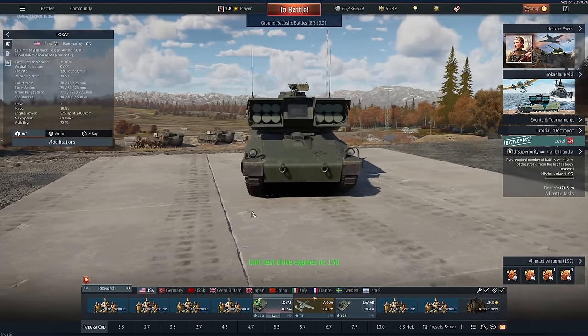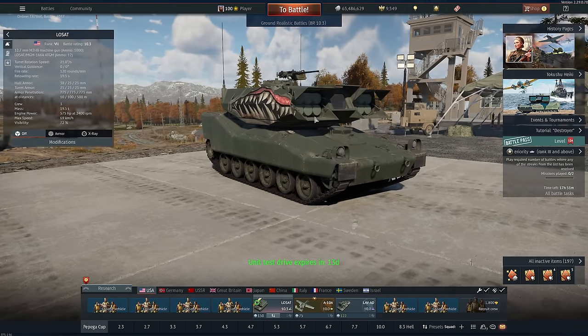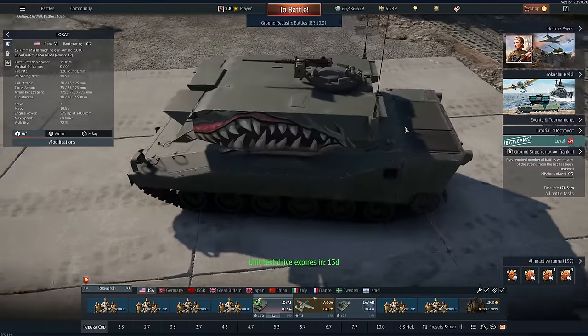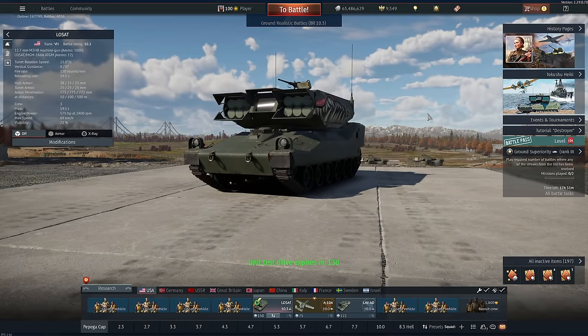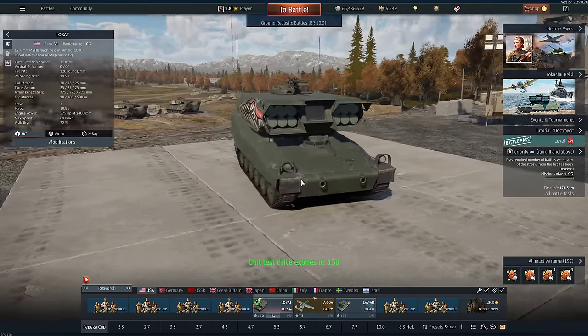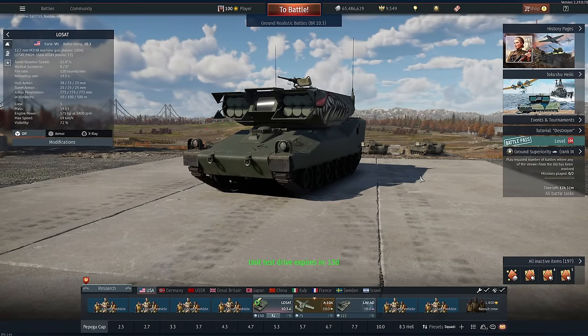With any tank destroyer your maps are really limited on city maps. This missile does not perform well so you're really limited to the bigger maps in War Thunder, and there aren't very many of those that turn up in rotation for some reason. The thing that makes this all annoying is it would actually be an okay tank destroyer if the missiles would just fly straight like they do in real life. So I have no idea what's going on with this thing. Maybe it will get fixed. Maybe not.